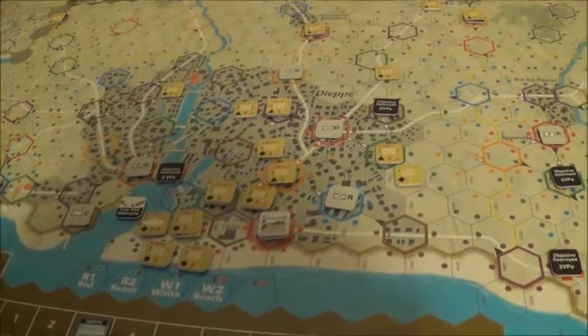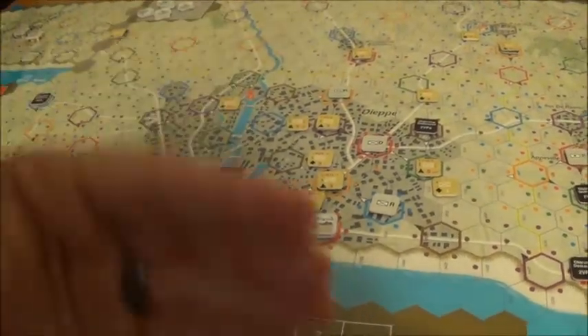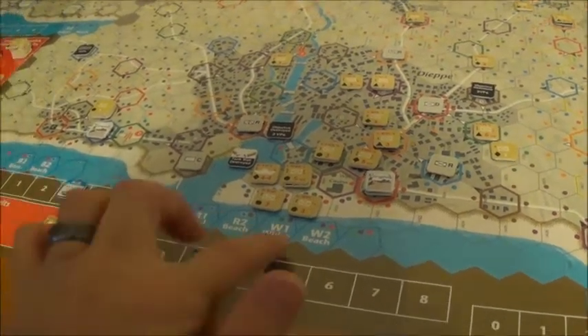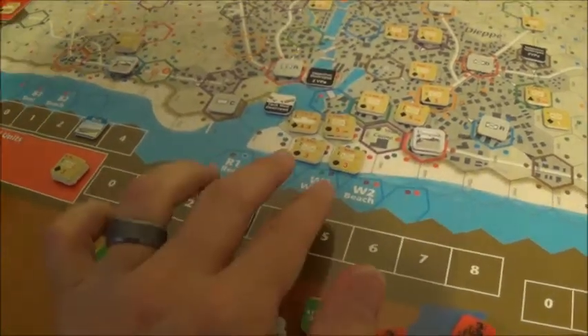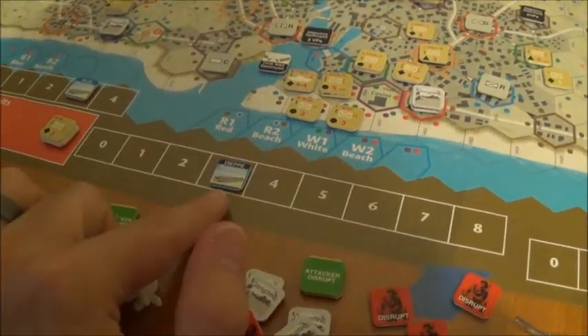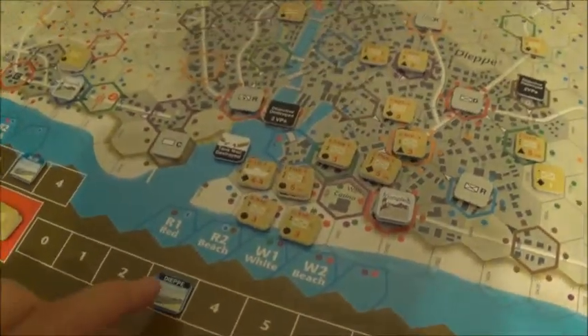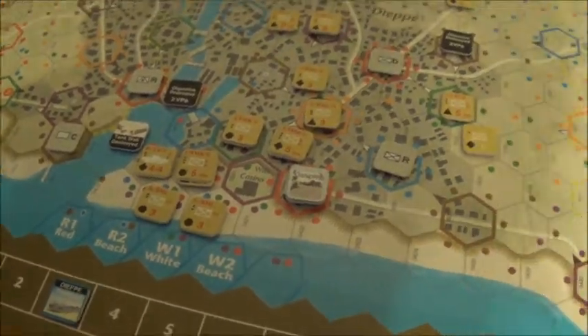I'll play a couple more turns and probably come back for the Commonwealth turn 16 to see where we are when evacuation starts. I'm just going to blindly evacuate — looks like most people are going to be right here but it's going to be slow going. Only three steps can come off, and the tanks are two transport points per step, so that's going to be rough for the allies.